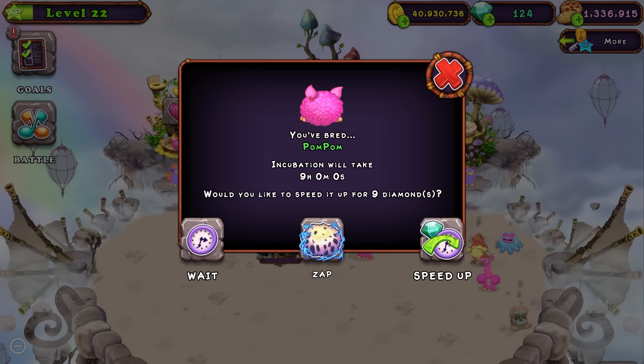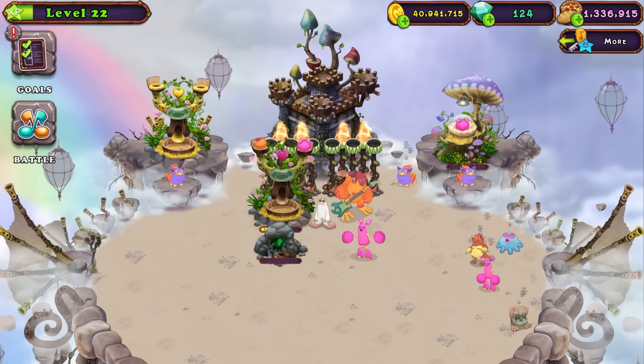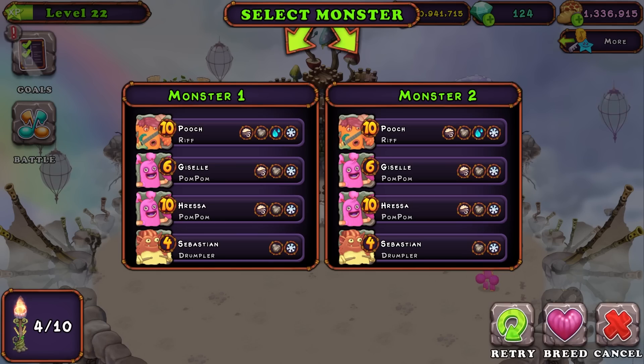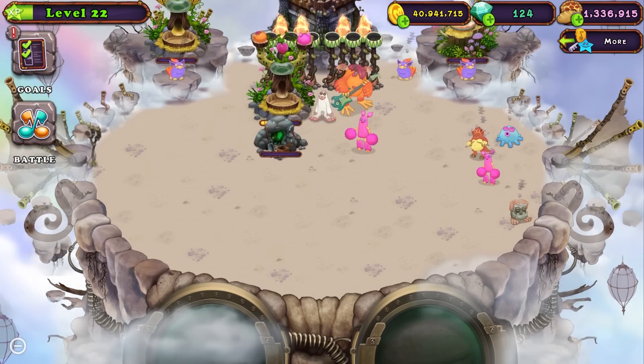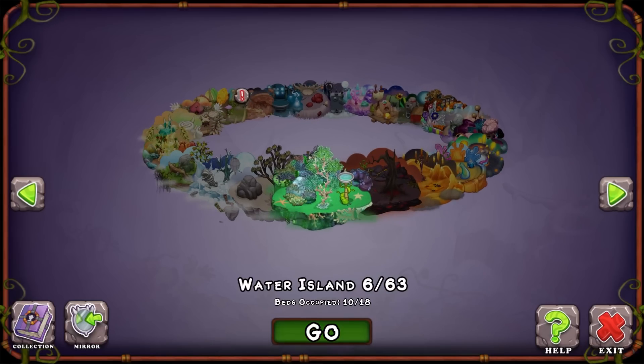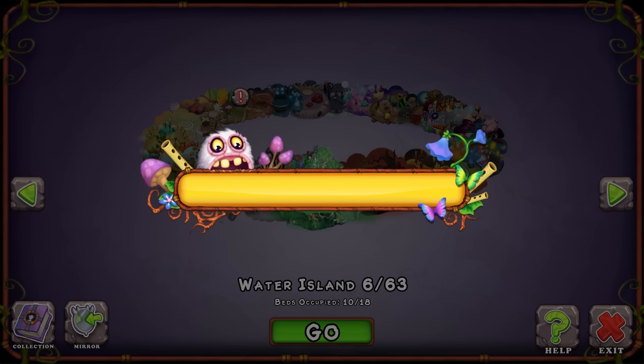Let's sell this pom-pom because I don't need it. Let's put that pom-pom in there, and let's see if we can get an ethereal over here. My ethereal luck is not great on this account. As you can see, no ethereal. Let's get better luck on water island, maybe. I don't know.